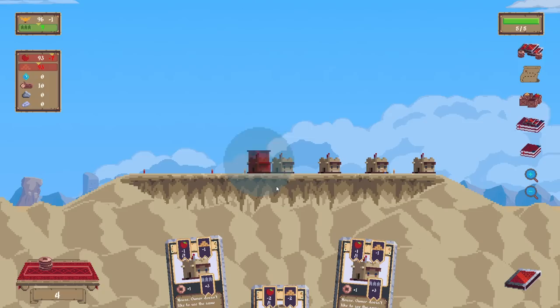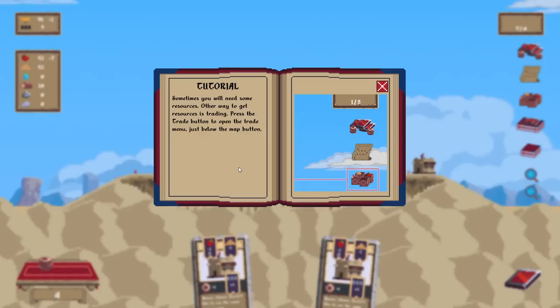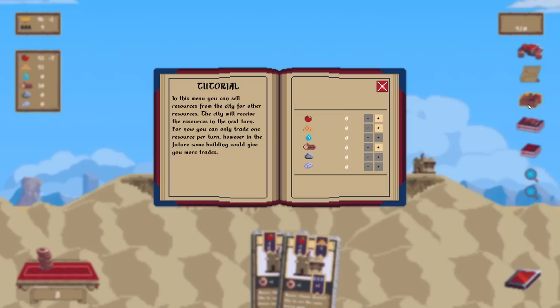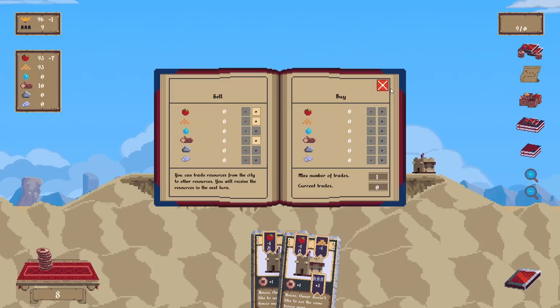If I put it here, this gives me four money. Sometimes you need resources another way. To get resources through trading, press the trade button to open up the trade menu. You can sell resources from the city for other resources; the city will receive them next turn. For now you can only trade one resource per turn, but some buildings could give you more trades.